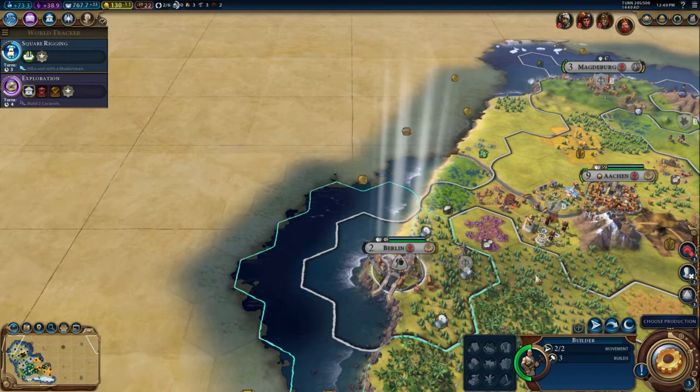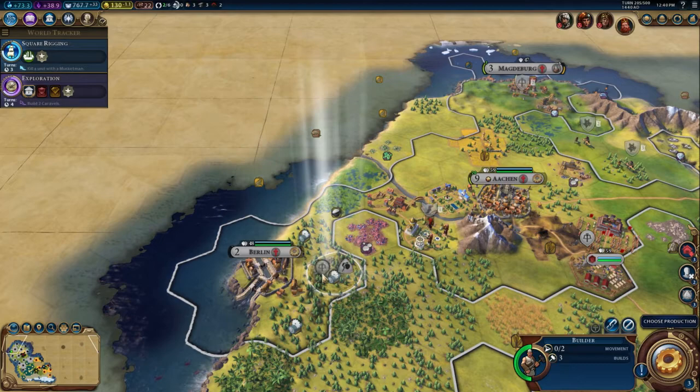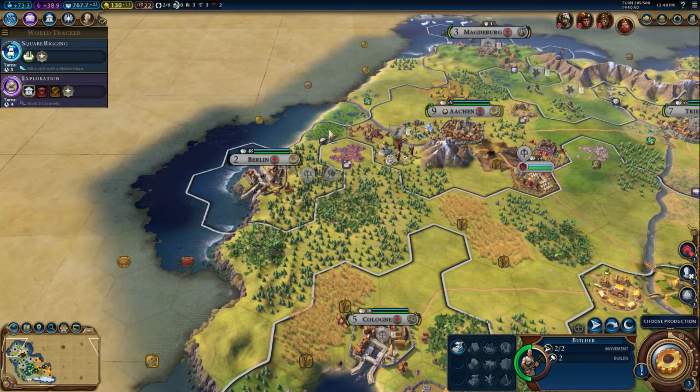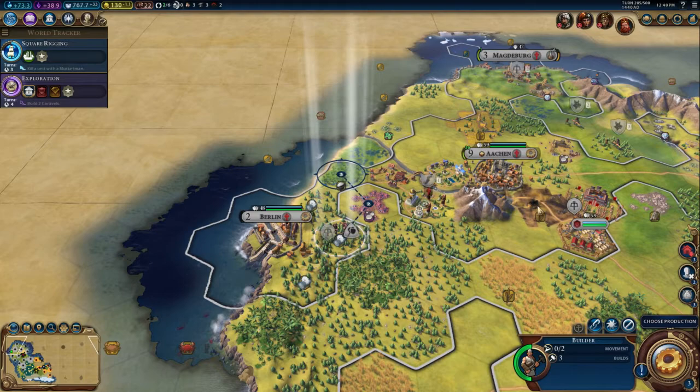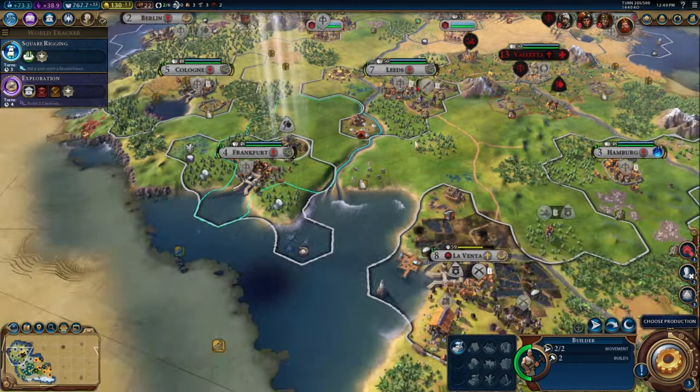We have built a builder in Berlin — or rather, we've sent a builder to Berlin. Not totally sure what we were hoping to achieve with it. We are low in food. Before we do anything else, we should probably fix the damage there. There's some damage at Frankfurt as well, so we should think about that with Frankfurt's builder.